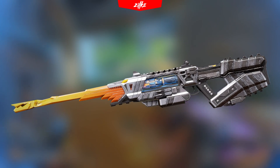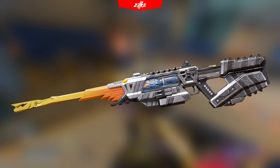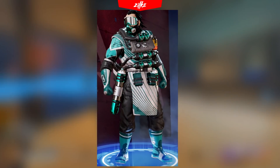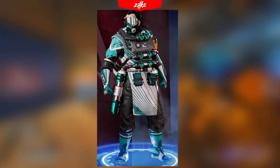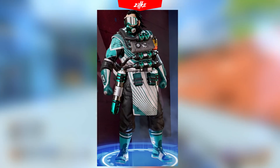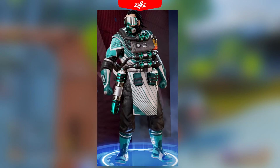Which means the price of this bundle is probably going to be around 2000 Apex Coins. Next up is Future's Pass bonus bundle, which is an average looking Caustic skin. This skin is probably going to be bundled with some Apex packs, making the total price of the bundle around 500 Apex Coins and not more.